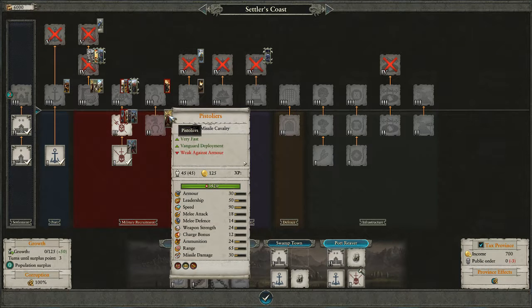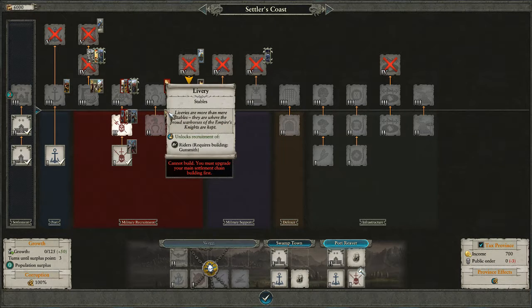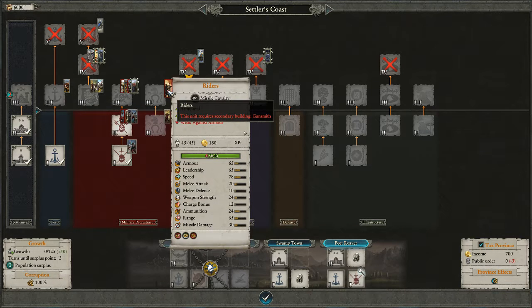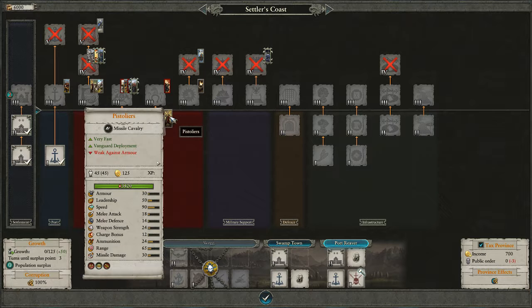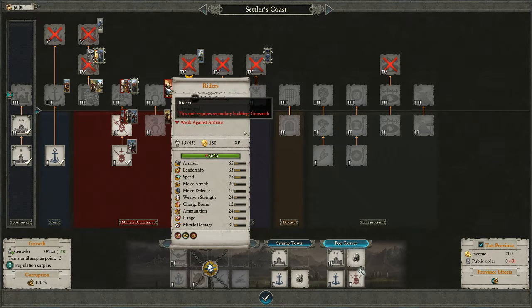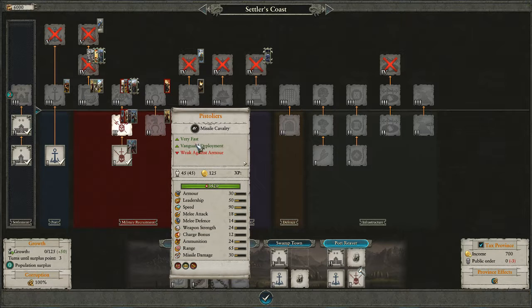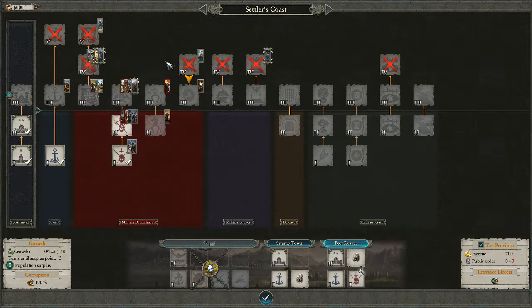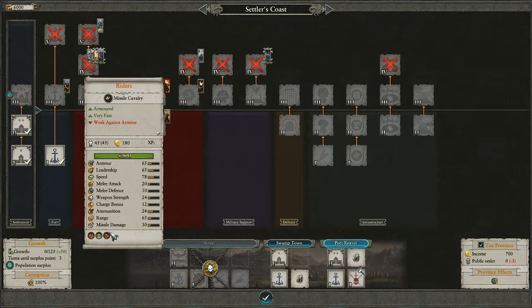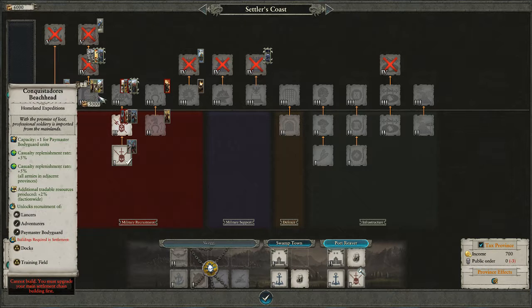Pistoliers — everyone knows pistoliers. They're the mounted version of your handgunners. Then you have Riders, which are a slightly upgraded version. They cost 180 instead of 125. They have 30 missile damage and identical range. Melee attack 20, melee defense 10 versus 18 and 14. Speed 90 versus 78. They're significantly more armored and their leadership is higher, but also significantly more expensive. I was looking at these earlier and I didn't feel like the riders were something I would have wanted to invest in over Pistoliers.